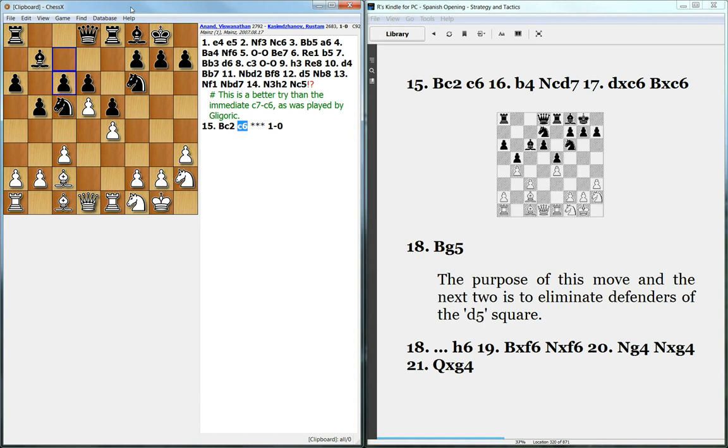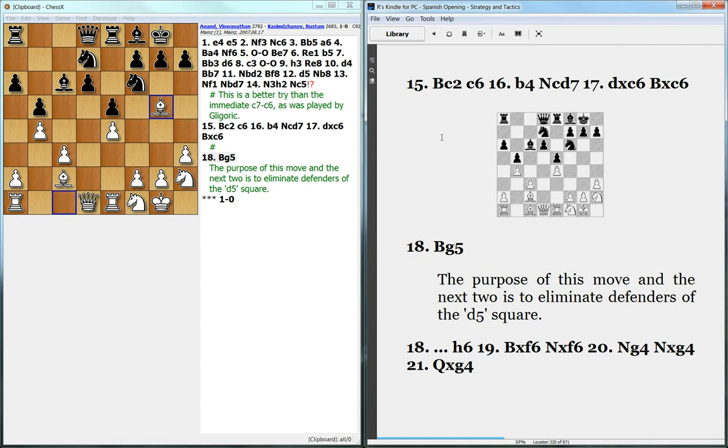White could take on c6, but first he drives away the knight. Now this knight has to go to a passive square — it can't go to e6, so it has to go to d7. White then takes and plays Bg5, and here we get the position shown in this diagram. The idea behind Bg5 is to put pressure on the knight on f6 and fight for control over the d5 square.